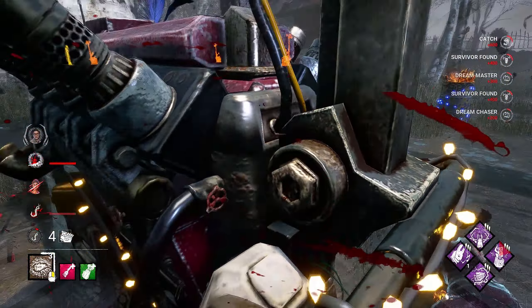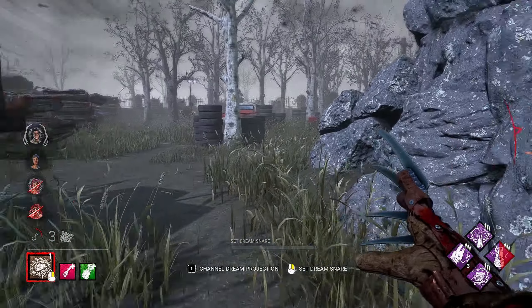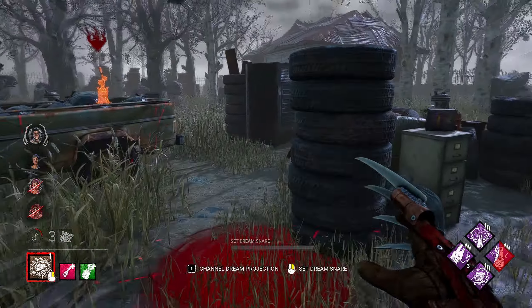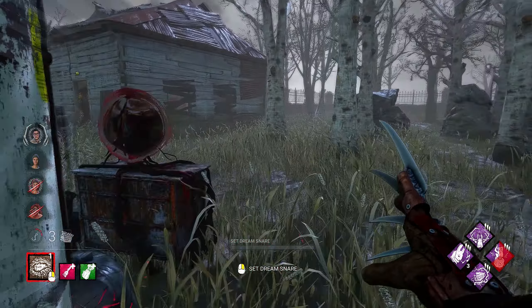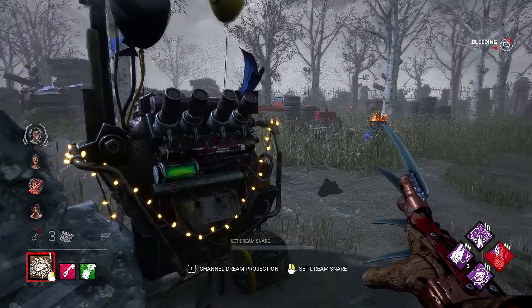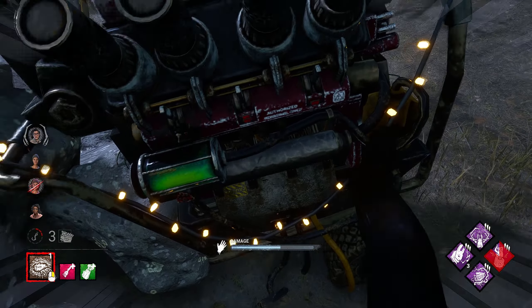They did heal up — Dwight healed the other Nia. He's going to worry about a gen popping right away, which is good. Scratch marks are here — they're on the gen in the middle. We can ignore that and just head here. I see a balanced landing. I really can't chase into Shack — I'll waste a ton of time. That survivor isn't in Dream World, so it's no value to me. It's kind of a waste of Pop Goes the Weasel there, but what are you going to do?